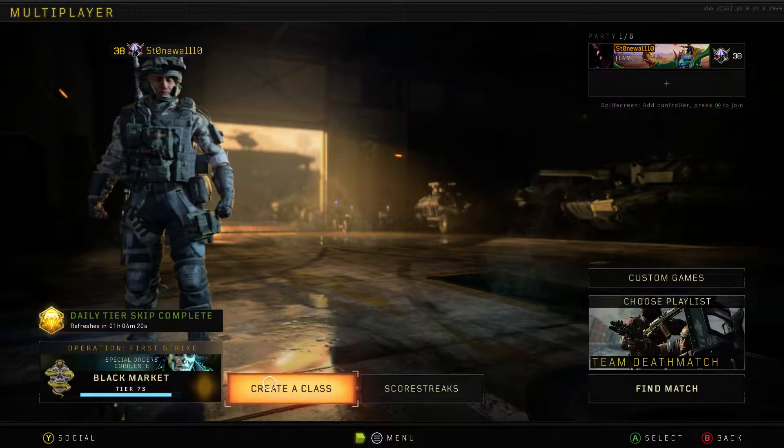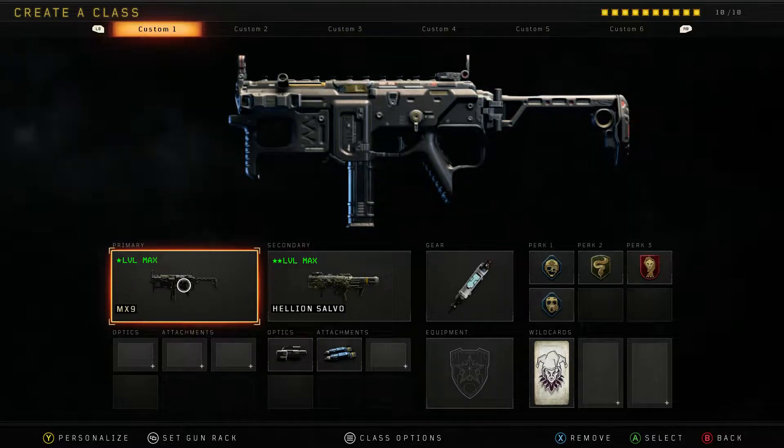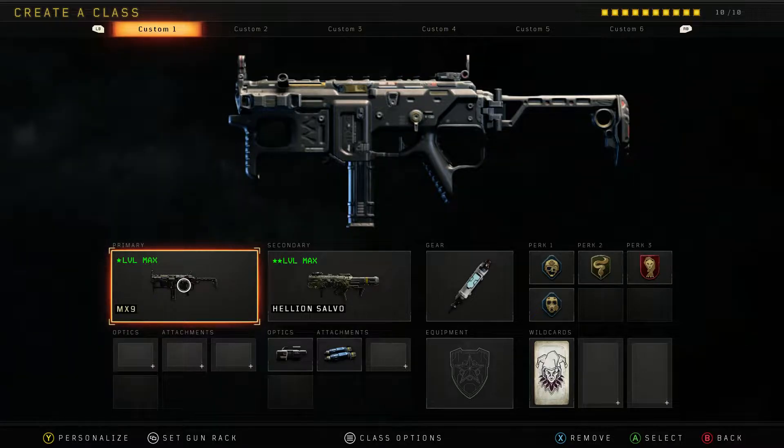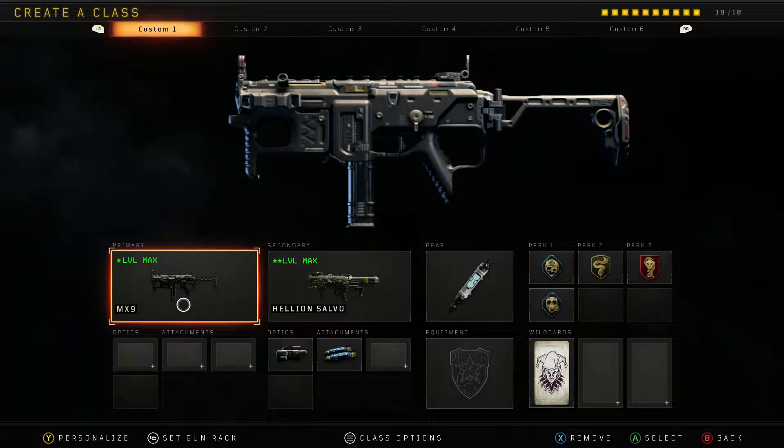But today we're looking at the MX9 for a little bit. This shouldn't be quite as long of a video as my other camo challenges because I'm not actually going for gold in this video. What I wanted to do is go over the variants — the different versions of guns in the game — and how they work.